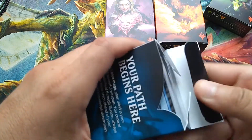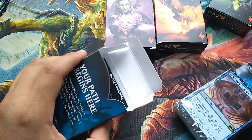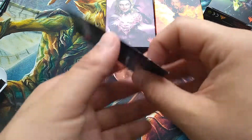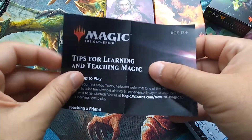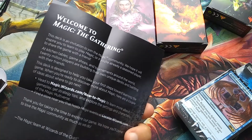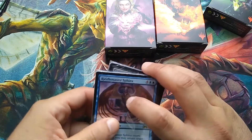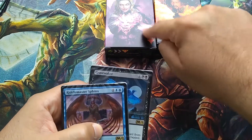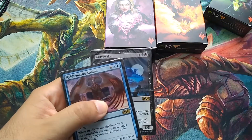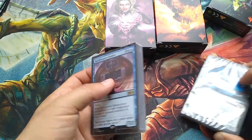Now let's open blue. This box came with a blue deck and a black deck — traditionally friendly colors. Inside the box there's also a card with tips for learning and teaching Magic, like keeping things simple and not talking about mechanics like Storm early on. Blue and black were traditionally friends, so let's check it out.